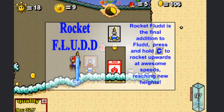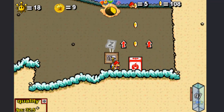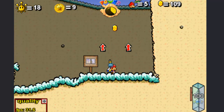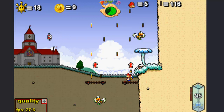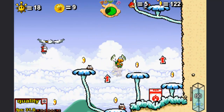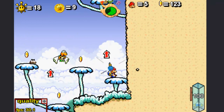Rocket Flood — this is the third and final nozzle that I was talking about. Rocket Flood is the final addition to Flood. Press and hold C to rocket upwards at awesome speeds, reaching new heights. When I said this was the really useful and cool final nozzle, I meant the Rocket Flood. There are many areas in the game completely impossible to reach without the Rocket Flood. It lets you climb up really high. I think it's the coolest of the three — Turbo makes you go fast, but this makes you go really fast vertically.